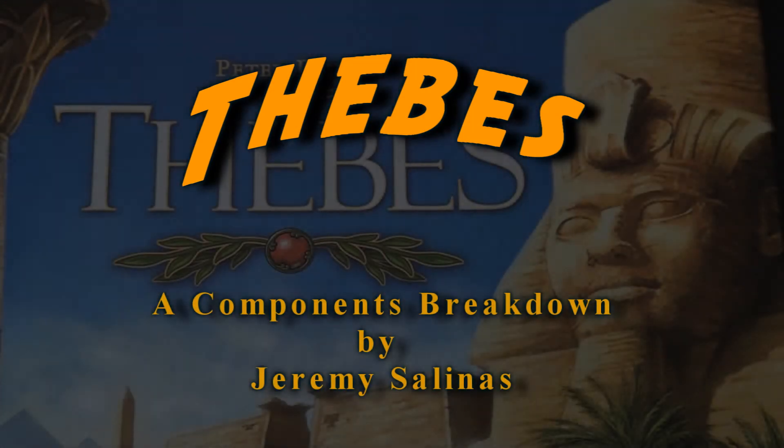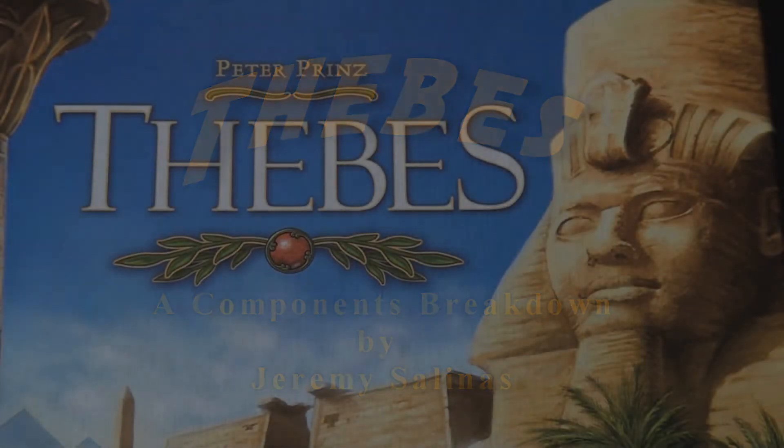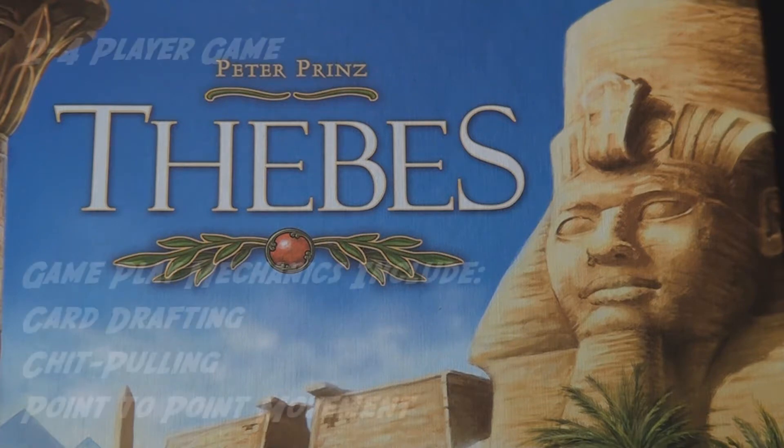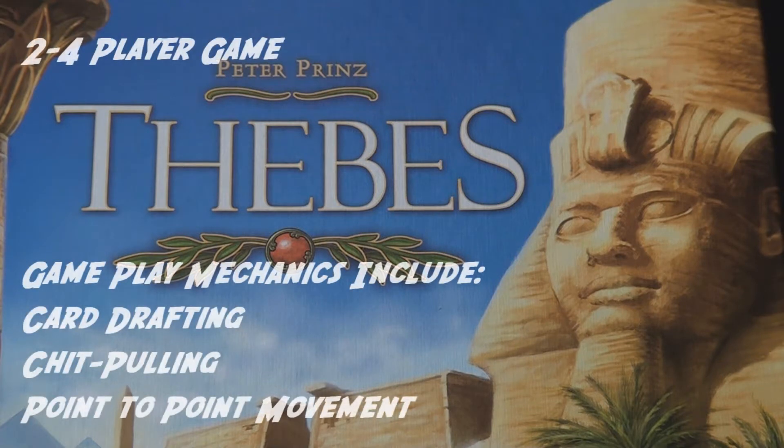Welcome back to another edition of Components Breakdown. Today we're going to look at a game that was first published in 2007 by Queen Games, and it's called Thebes. Thebes is a 2-4 player family game that takes about 60-75 minutes to complete. Its central game mechanics revolve around card drafting, chip pooling, and a point-to-point movement system.